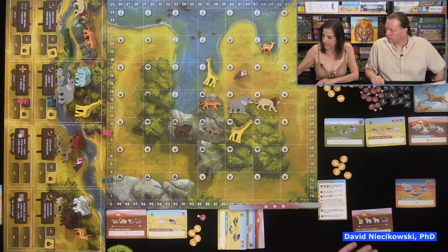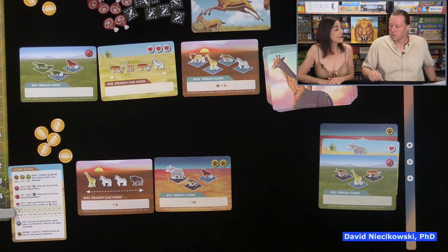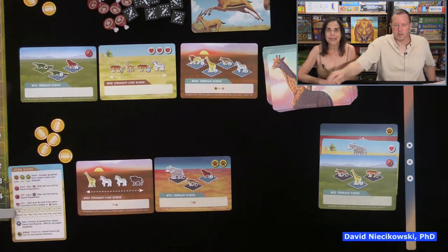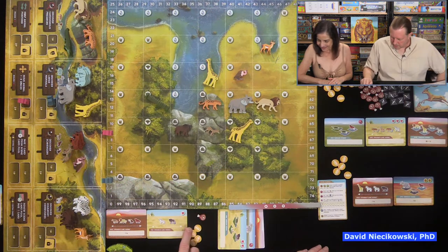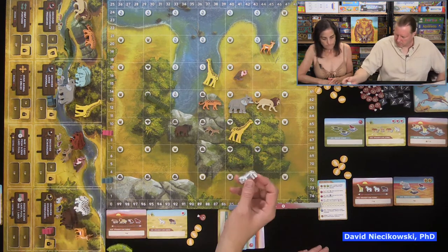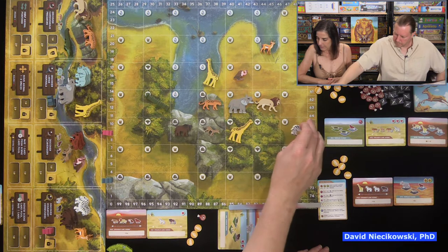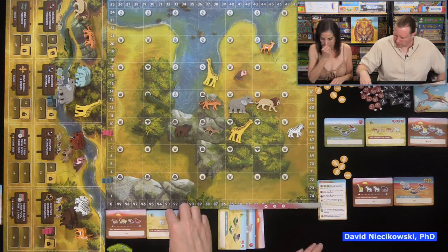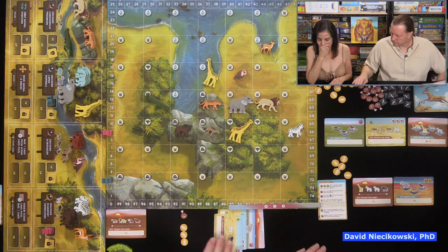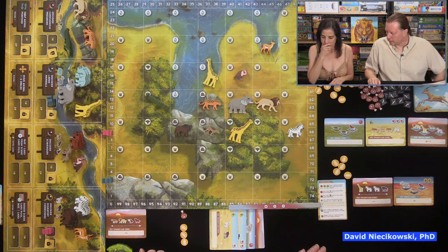Julie places a giraffe and completes a card — she gets a meat effect. She laughs that she gets meat but she's a vegetarian. It's beyond meat! I place my zebra in a straight line and complete that card, giving me another heart. Julie confirms whether animals need to be lined up in order — yes, they need to be in that exact order.